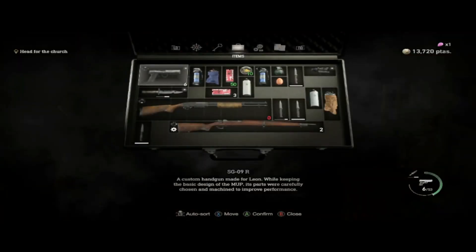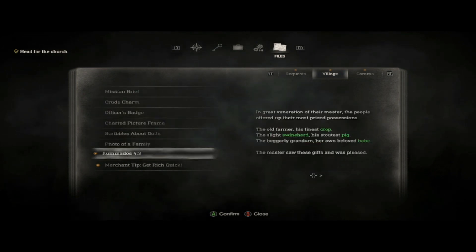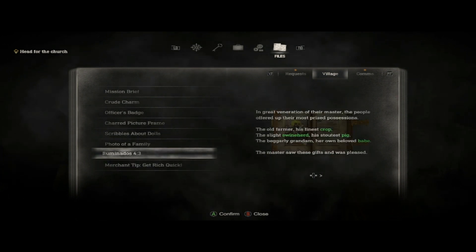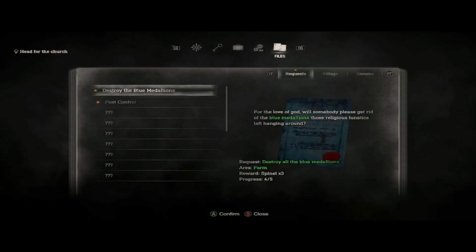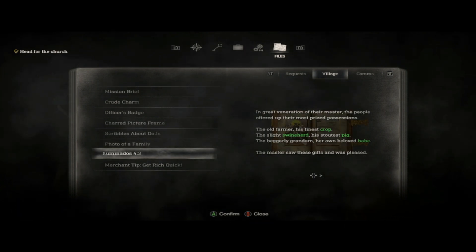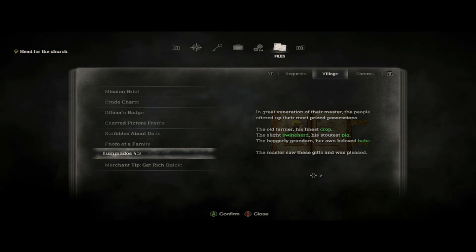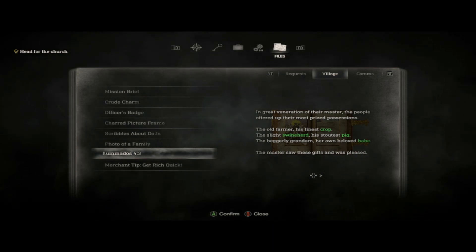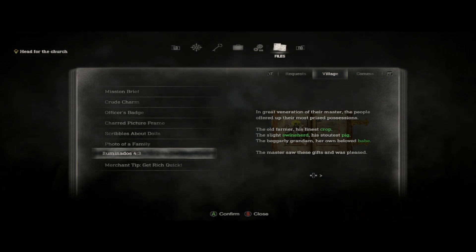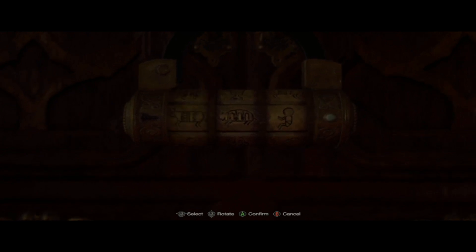I need to see here. I need to go back to my notes. Where is my notes? Old former fine crop, slightly swine herd, and it's the old pig, the beggar, granny and her own baby. Alright, let's see — pig, baby here.